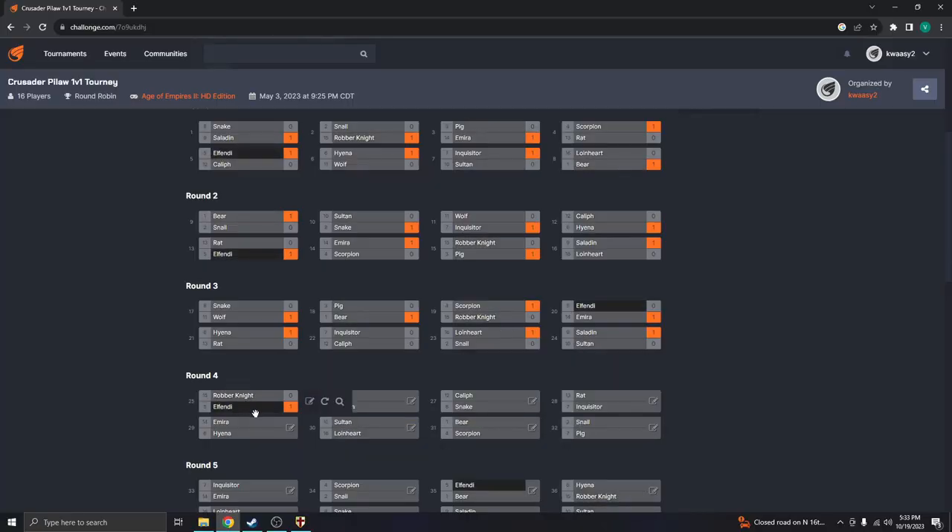Alright, here we are in the bracket. Round 4, Game 1 — Fiende takes another victory, making him 3-1. Robber B takes another loss, making him 1-3.